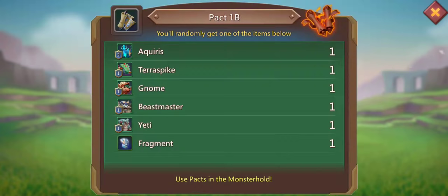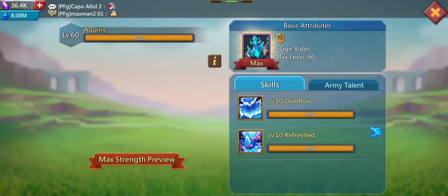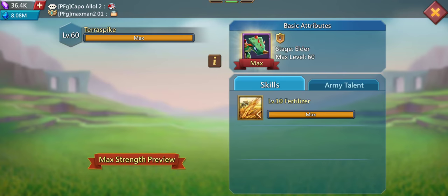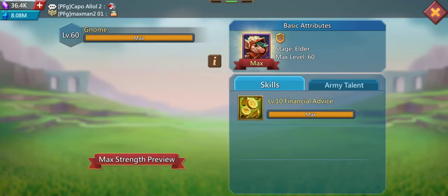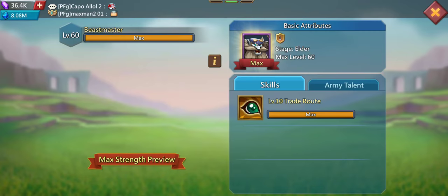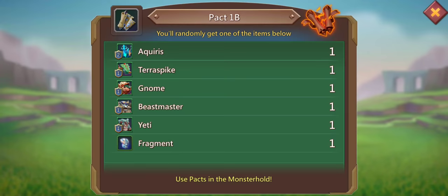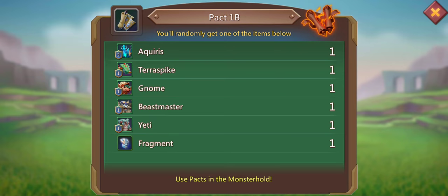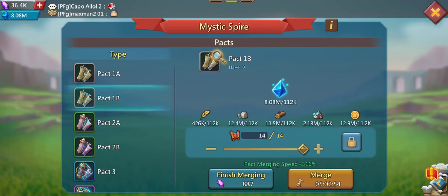Pact 1B gives you free stamina, food production, gold production, a beast maker that increases your supply, troops travel speed, and gathering troops travel speed. So it's quite nice but not as good as Pact 1A. For complete beginners, start with Pact 1A.